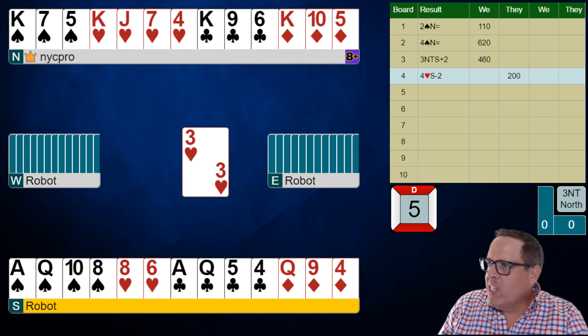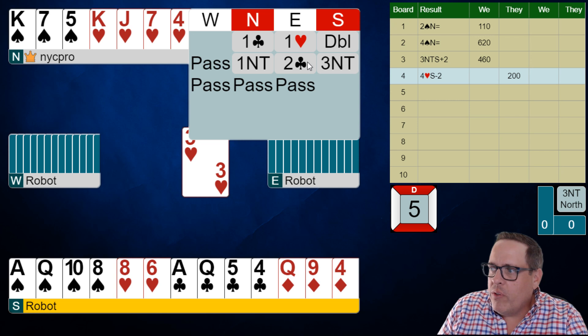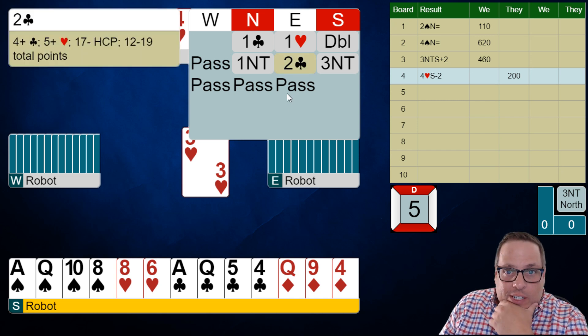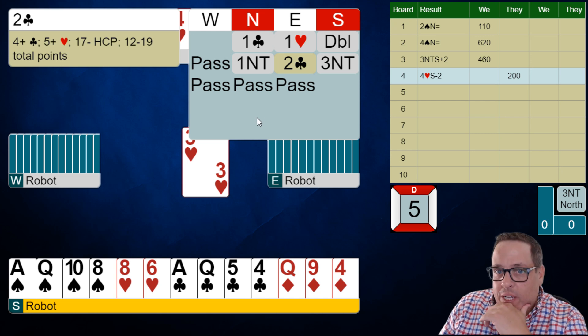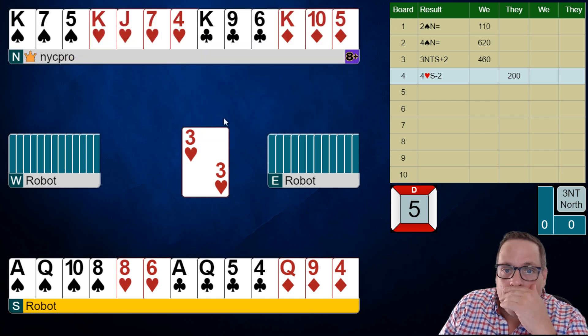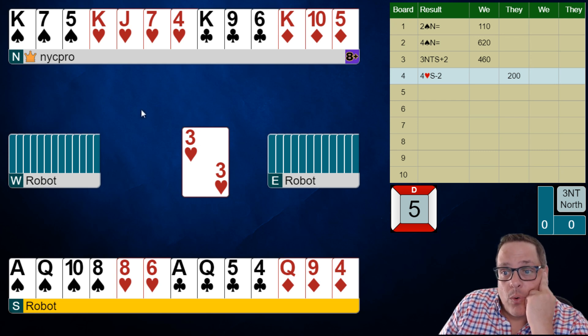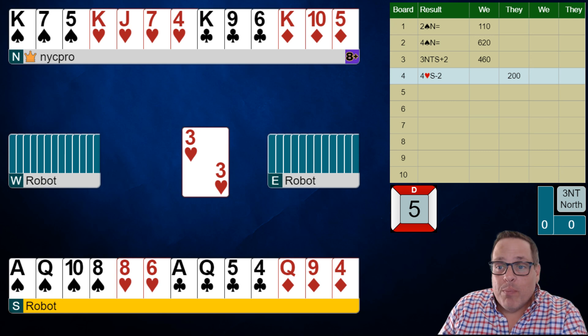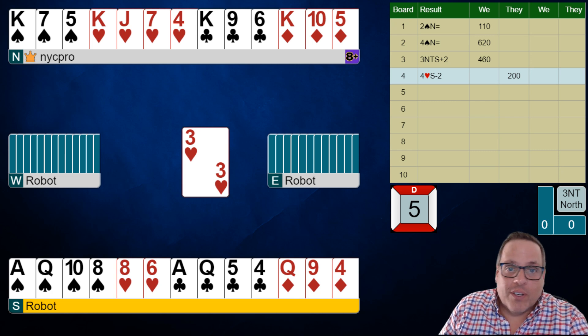Let's take a quick peek at one other thing. The right-hand opponent bid clubs, which apparently was natural. They overcalled the heart and then bid clubs naturally, so we should know they have about nine cards in those two suits. They've also shown values, so don't forget to add the points together: 13 in our partner's hand, 14 in our own hand — that's 27. Give this person 12, their minimum — that's 39. This hand should be pretty easy to play.